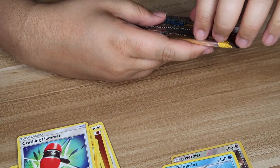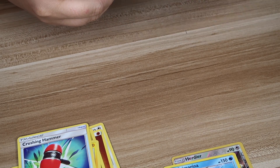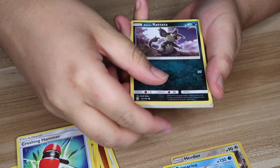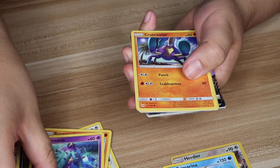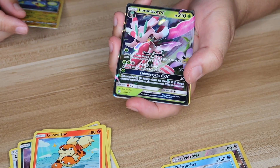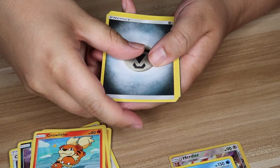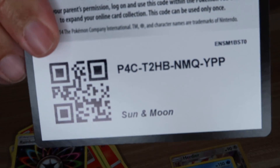Opening the Solgaleo pack next. We've got Alolan Grimer, Roggenrola, Magikarp, Crabbler, Growlithe — I see something crazy — Lanturn, Reverse Holo, and we have a Lunala GX! I think I got it out of the box but still, it's a GX. Energy, Metapod, Torracat, Rainbow Energy, code card — cool!